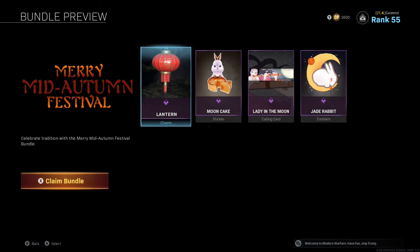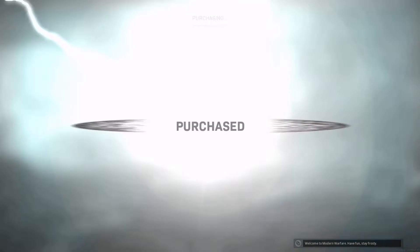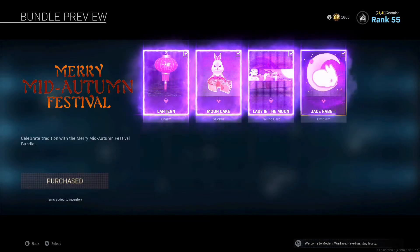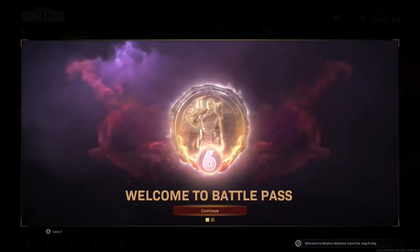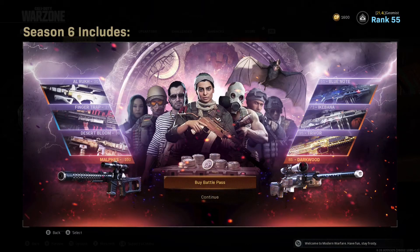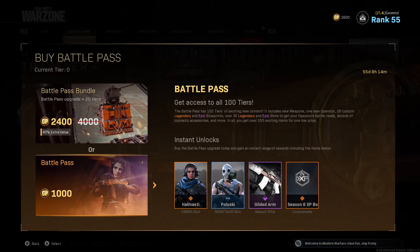Hello viewers. Today we're going to be looking at the Season 6 Battle Pass. But before that, I just wanted to let you all know that there's a free thing to claim in the store called Merry Mid Autumn Festival. You should be able to download it once you've completed your update. To make things more interesting, I thought I'd go over the highlights of the new Season 6 Battle Pass, and instead of just talking about them, I'll go through them quickly for you if you haven't had the chance to look at them just yet.